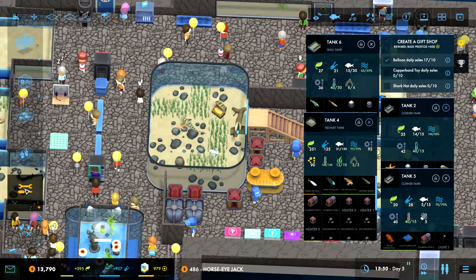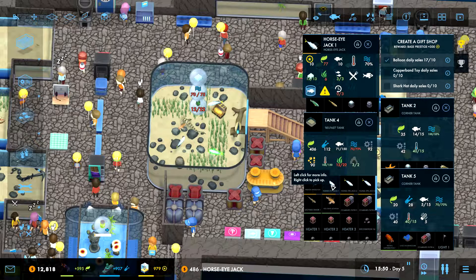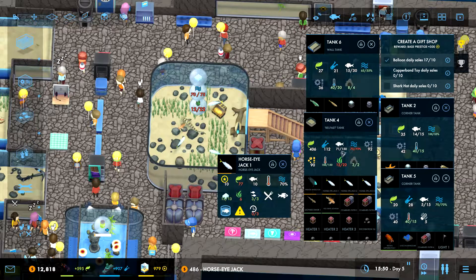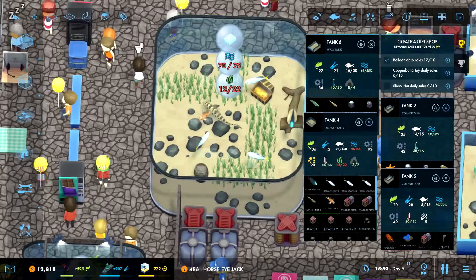Let's take this - misclicked. One, two. Why are we not happy now? I know there's something... plants. But it doesn't look like anything else is a problem. So we need to sort out plants for this.